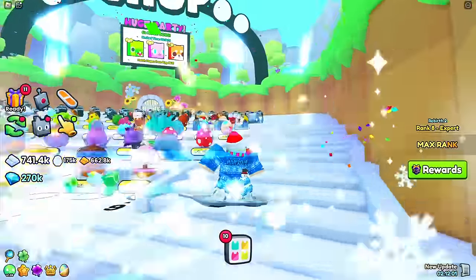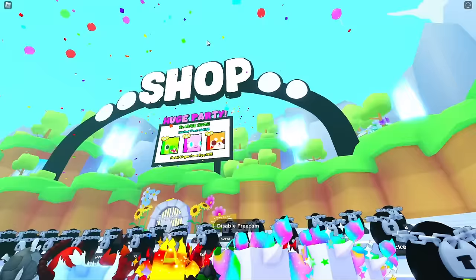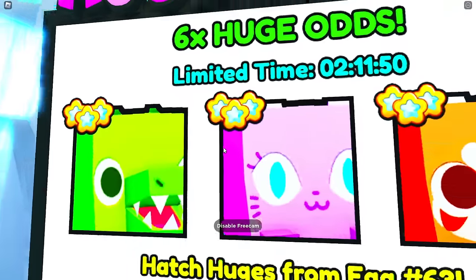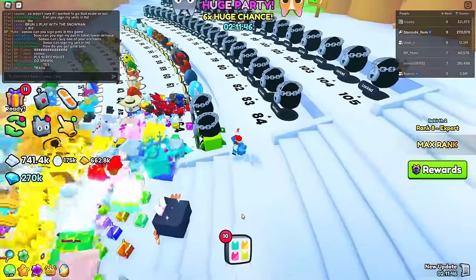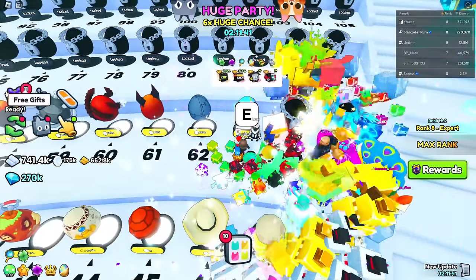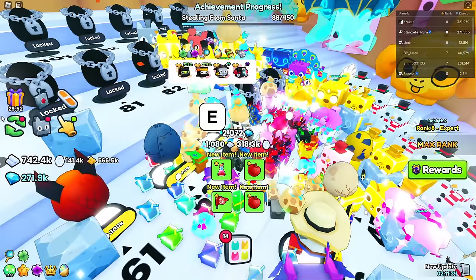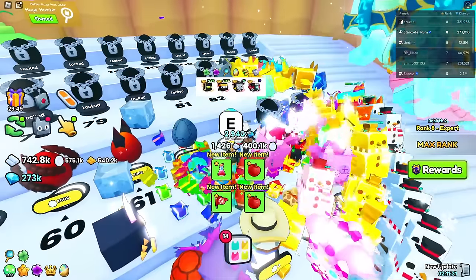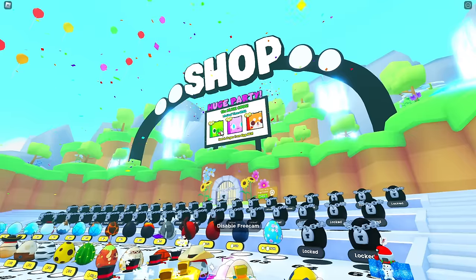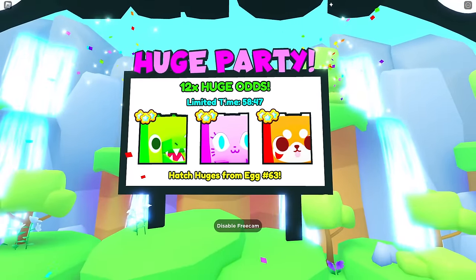A few hours later, with two hours left on the event, the huge chance multiplier has gone up to six times — and it keeps increasing. My auto-hatch stopped overnight but let's go collect those rewards and keep hatching. The luck multiplier has now gone up to 12 times, literally doubling — it's insanely overpowered.